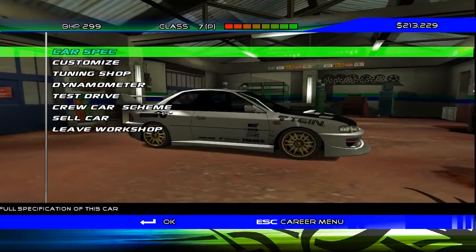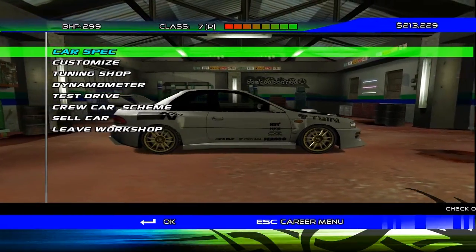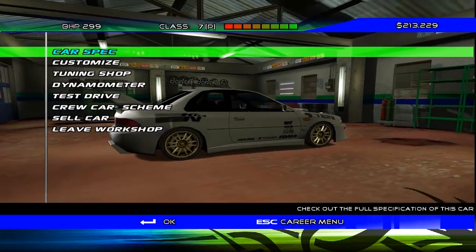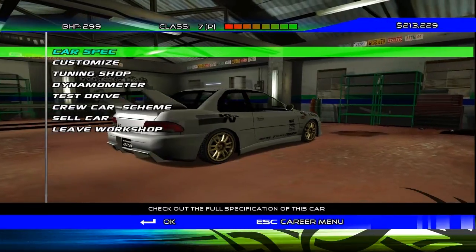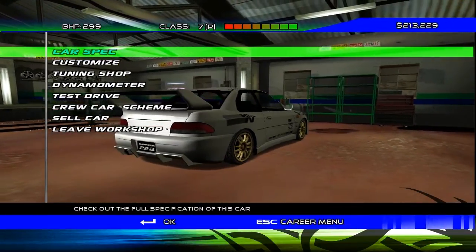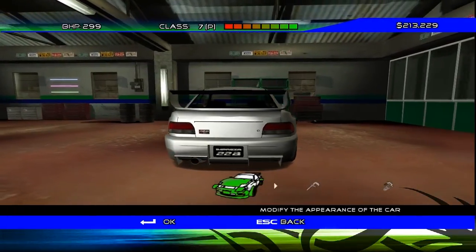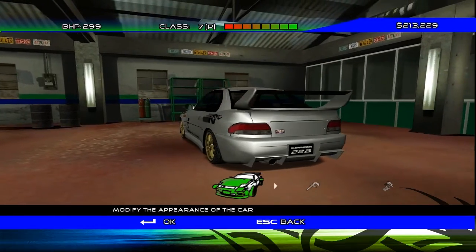Hello and welcome to Juiced on the Bantergaming channel. Since the last episode, we've done a little bit of racing again. We've got the 22B prototype, as you can see up at class 7. At the top there, there's a P beside it. Now, what does it mean for your car to be prototype? Aside from the fact that you can now enter prototype races, which pay ridiculously well — you get a hell of a lot of money from that.